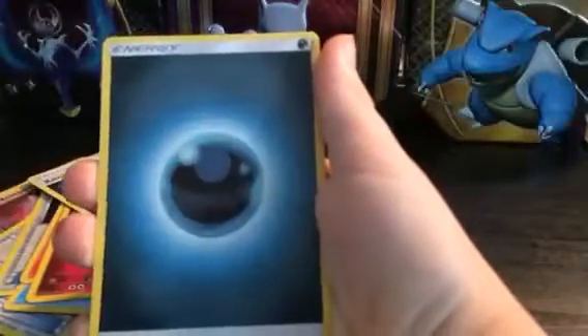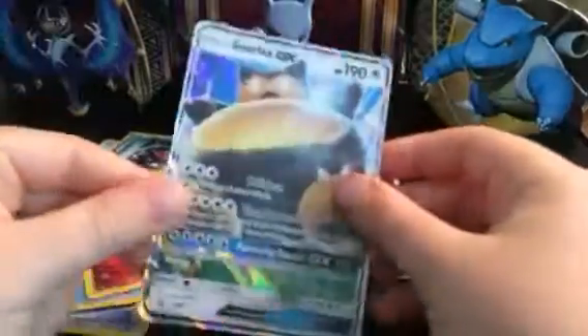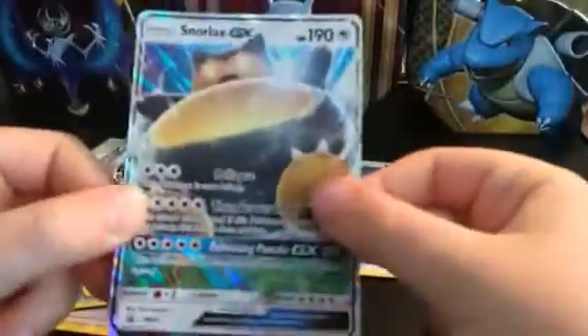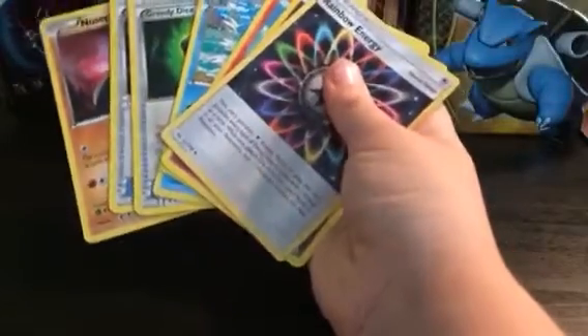Oh! That just fell — okay, that was a rare card, I got so excited that I dropped it. We got a Dark Energy and a Snorlax GX! Two GXs, two holos — oh my goodness, that is an amazing pull! I wanted the energy at the back because I just always put it at the front, so I wanted to do it at the back. That is amazing. Two GXs — this is better than last time, definitely.